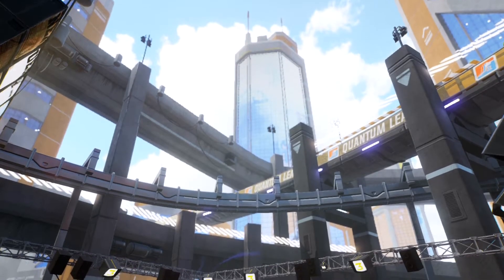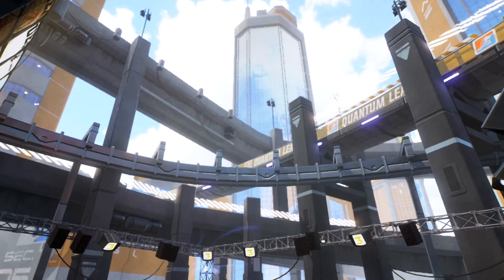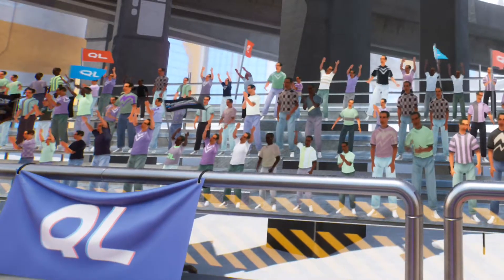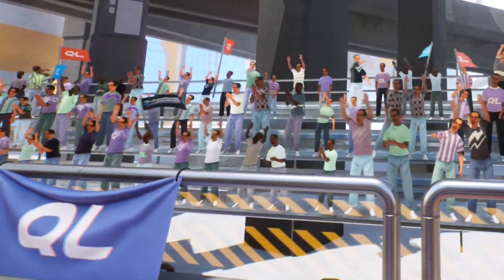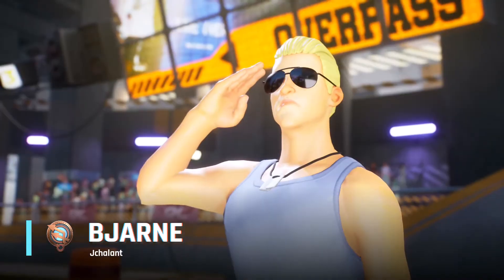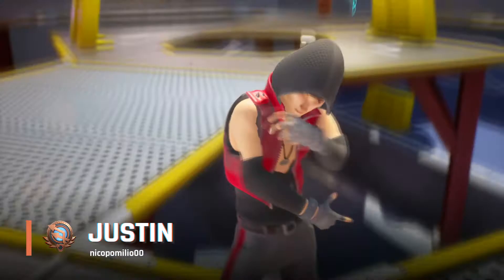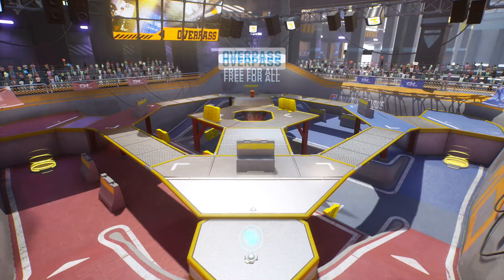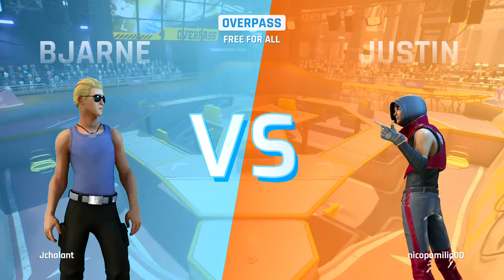Hello everybody and welcome to the Quantum League Qualifiers, coming to you live via recorded broadcast transmission from the scenic underpass of anywhere, U.S. Earth. We have two potential rookies trying out today: in the blue corner, playing Bjorn, John Chalant; in the red corner, playing Justin as Nico Camilio. Let's get down to the action and see what these two have to show us.